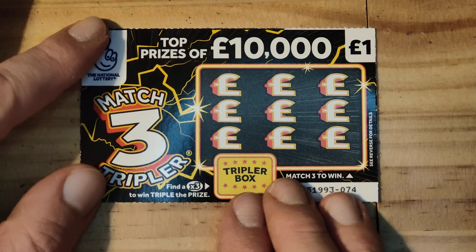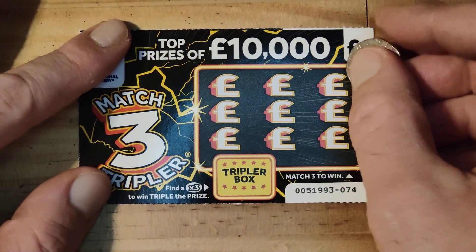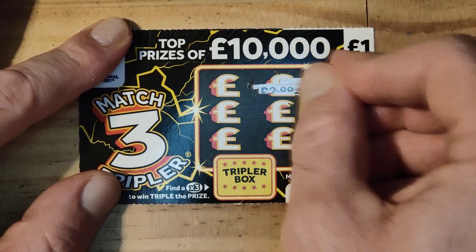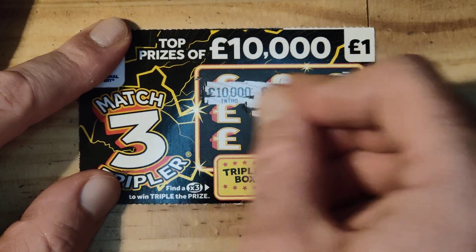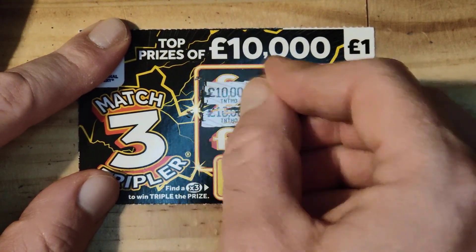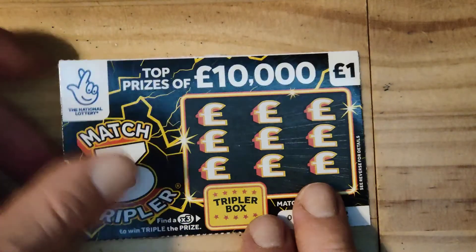Wish you can see it okay, there you go. Right, here it goes — I'm just going to use an old 20p piece. Let's see what we've got. We have two, two, 10,000, nine, six, nine, 10, 10,000 and three — so nothing on that one guys. Let's see if we can get on our next one.